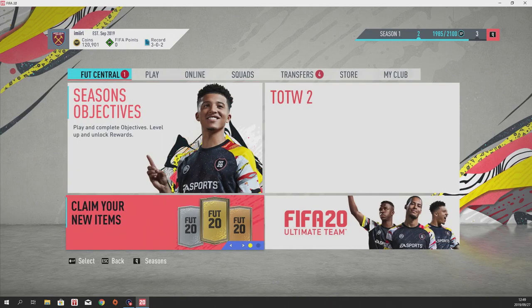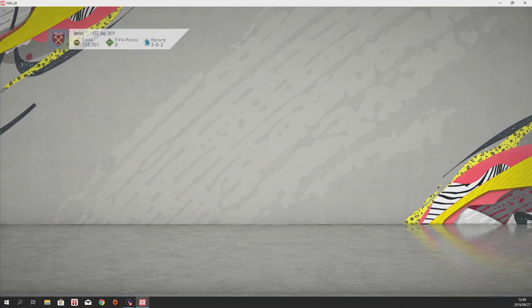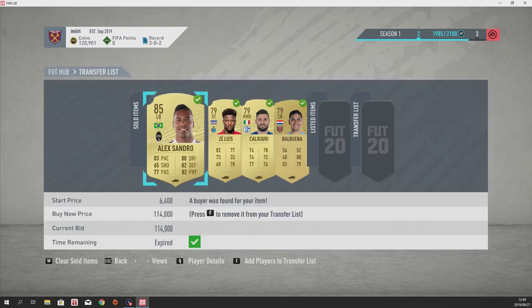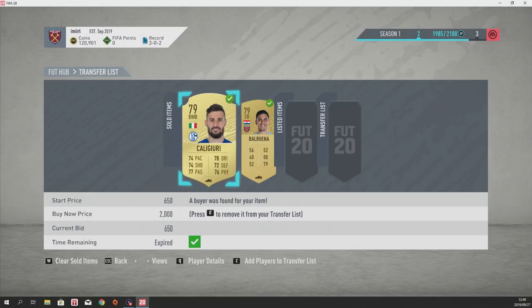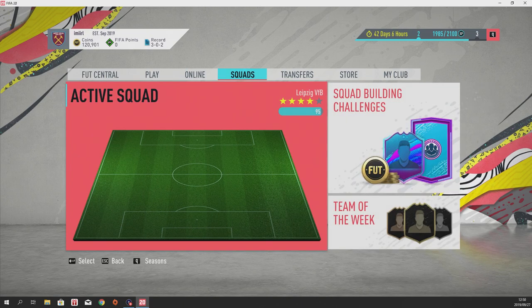What we want to do is finish the training SBCs, and apparently we have a new item — it's the FEWC Stadium. We'll just add that to the club; I don't think we'll use that one. The good news is that all the players we put up for sale have sold. Alexandro sold at 114,000. Now we can just clear all these players from our transfer list and get back onto the squad building challenges.